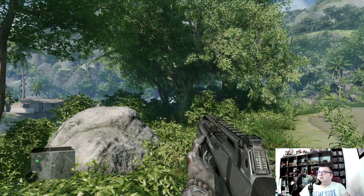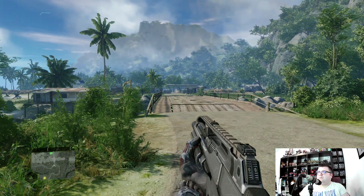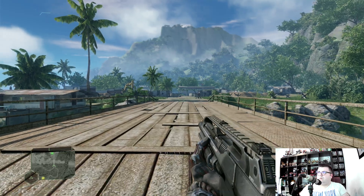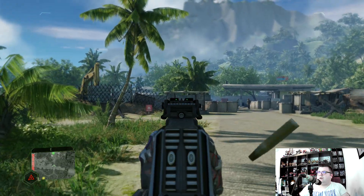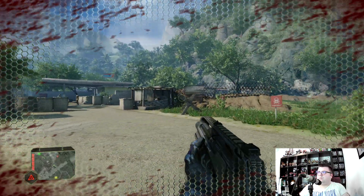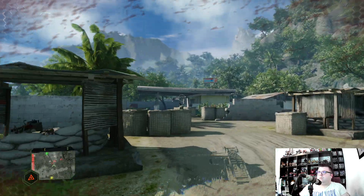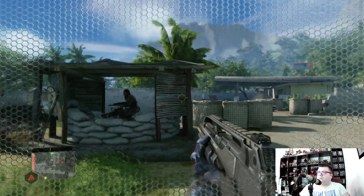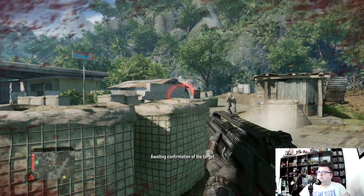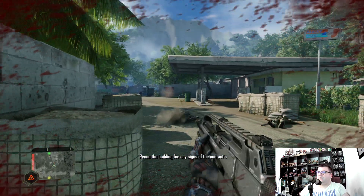But yeah, this looks incredible — this is what I wanted to see on a next-gen game. Smooth, nice gameplay. Excellent armour. I'm inside the village, waiting for confirmation of the target. Looks like the KPA have set up an HQ in the town hall next to the school. We need to find that hostage — recon the building for any signs of the contact's whereabouts.